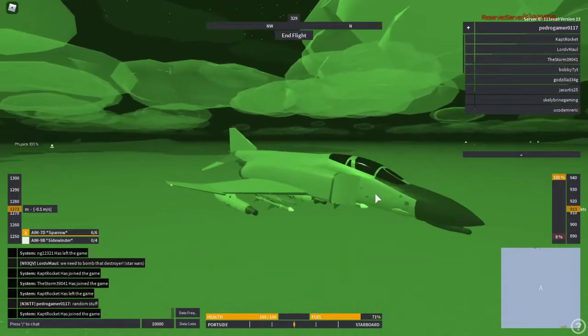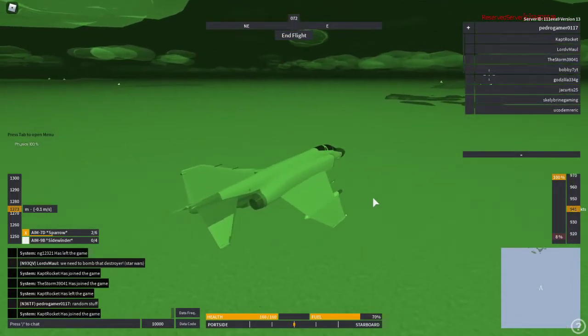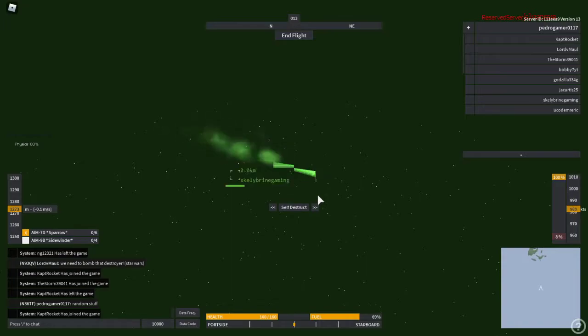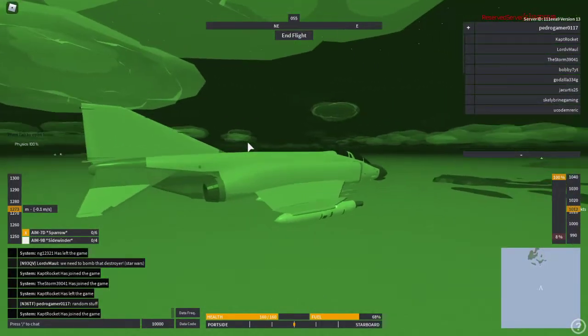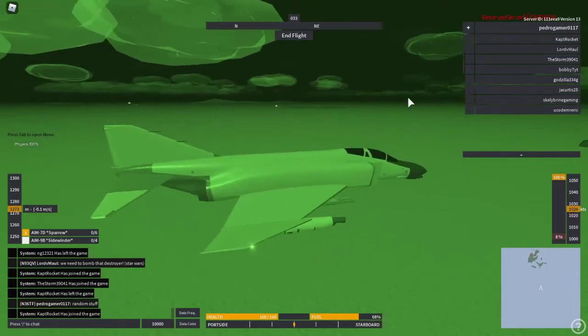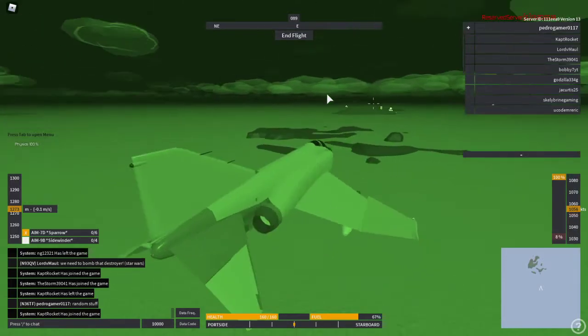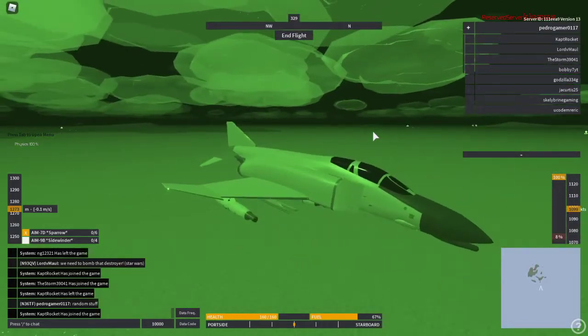Now I'm going to launch my AIM-7s — just launch all of them. That is not supposed to happen. Normally they'll just fly off into the distance forever. Apparently this happened, and that was not supposed to happen.